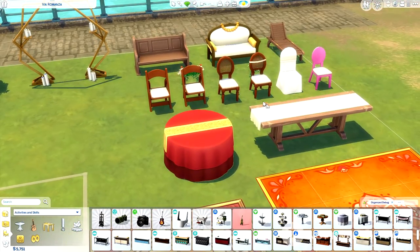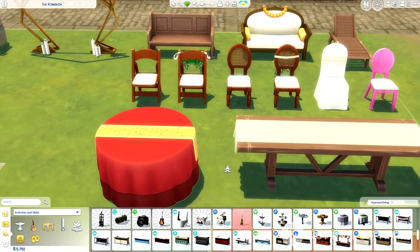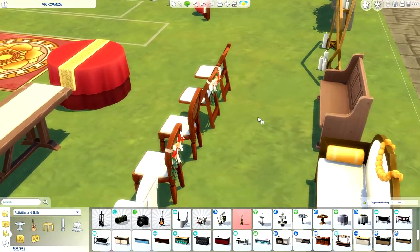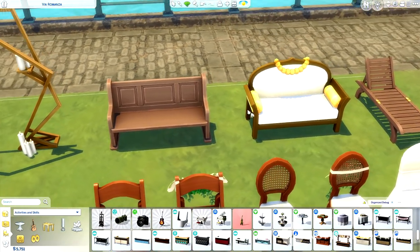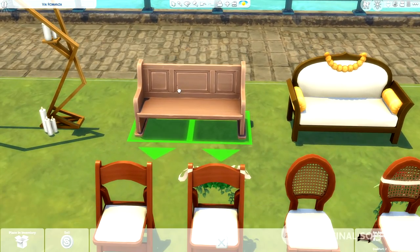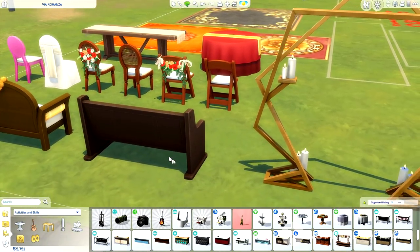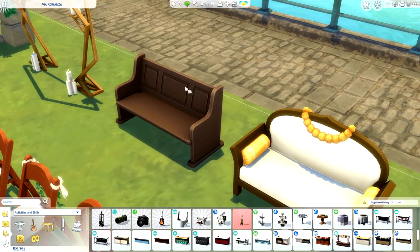Then we have a nice little array of seating and tables. We have a little wooden bench here — it kind of gives me church vibes. Oh, I think that's exactly what it was for — this is a church bench. And then we also have this beautiful bench that's perfect for outdoor seating. Honestly, you could even put this inside your house.